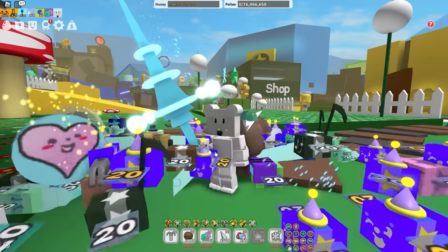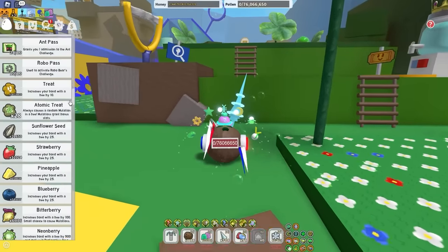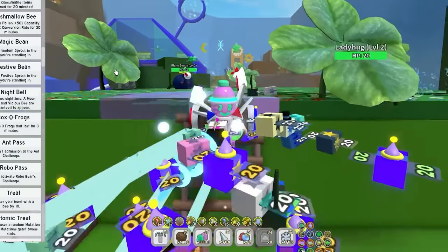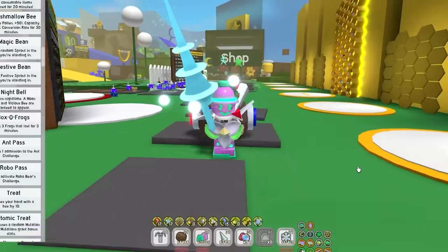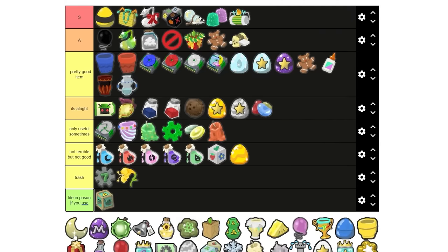Marshmallow bee — I'm gonna say A tier. They're very good, but at the same time I could probably put them in life in prison if you use, because they are just so rare to get. I only have six. Back in my day, Marshmallow bees dropped from Mondochick — you literally used to get like five Marshmallow bees from Mondochick. Let me know in the comments if someone remembers that.